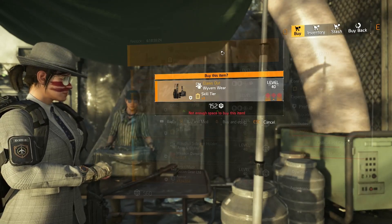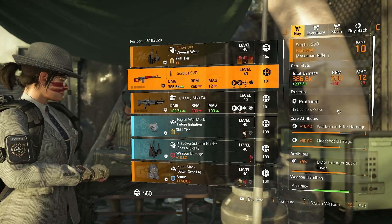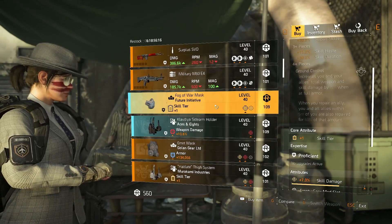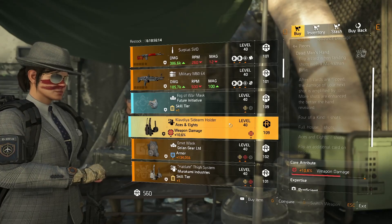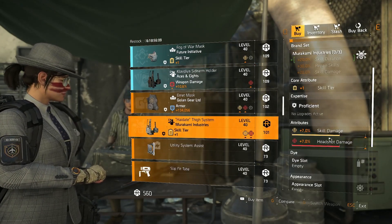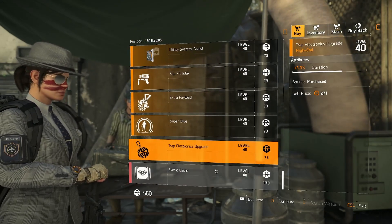Now we're talking — DZ East has a god roll claws out. Crit chance is what you want here for one of these, pick one up. It's also got a good SVD if you want one, some future initiative masks, aces and eights holster — not good. The murakami has skill damage on so that might be okay depending on what you're using it for.